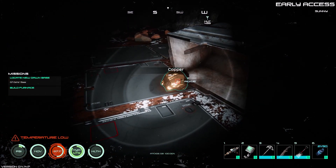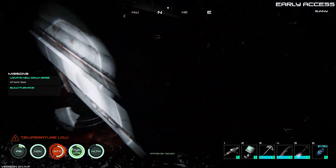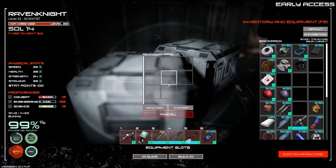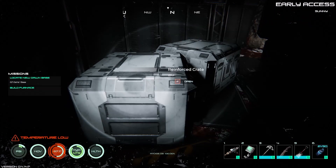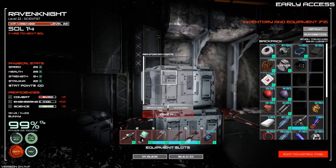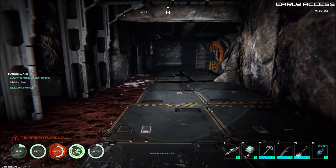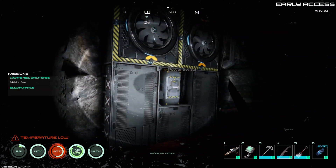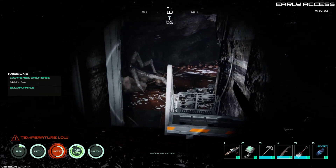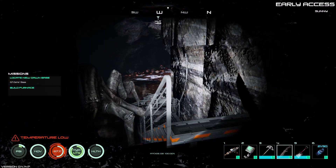If the devs are being true to form, we should be able to take this apart with our tool, but we can't. There's none in these crates, I don't think — there wasn't when they first did this. We're gonna get overwhelmed probably pretty quick here. We've got a couple of ways we can go. Down here, as you can see, there's a ton of guys, there are crates, and some minerals.